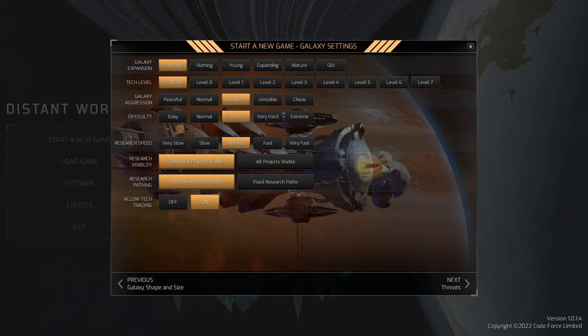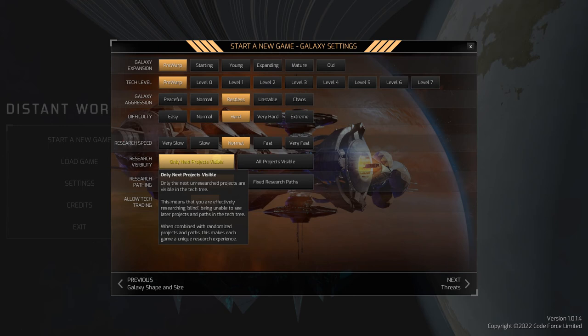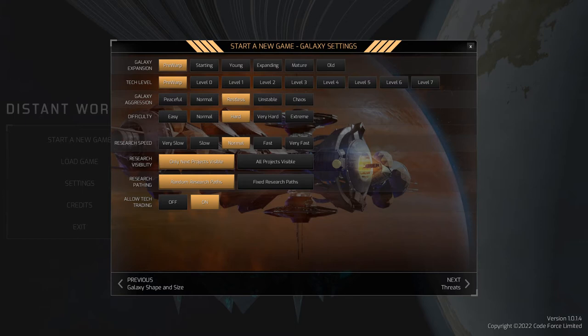Research speed: normal. If you want to make it tough on yourself you can slow it down - it elongates the game. Research visibility: only next projects visible. I really like this - they've introduced it in this game where you can't plan out the next 16 research projects to get to that one thing you want. You have to go one by one. Random research paths: same idea, just introduced. You don't know what's coming next - just because you got a certain shield doesn't mean level two of that shield comes next. Let's do it.